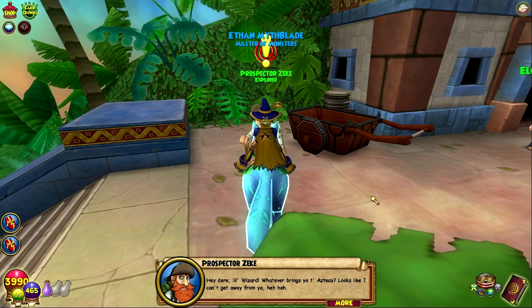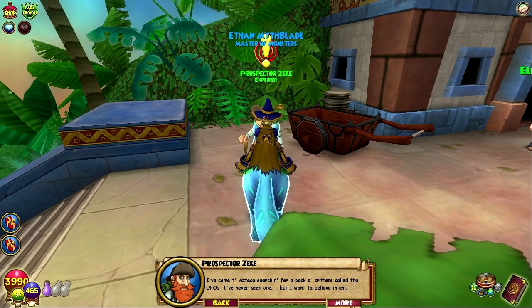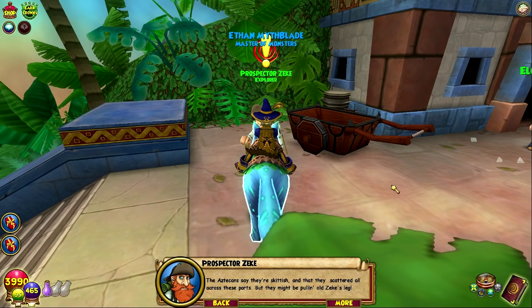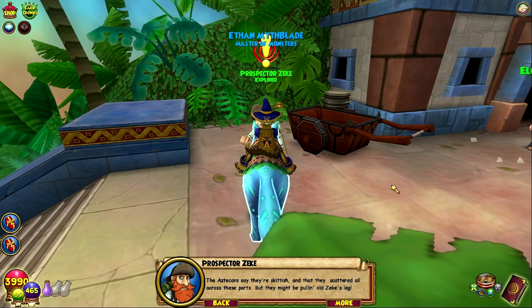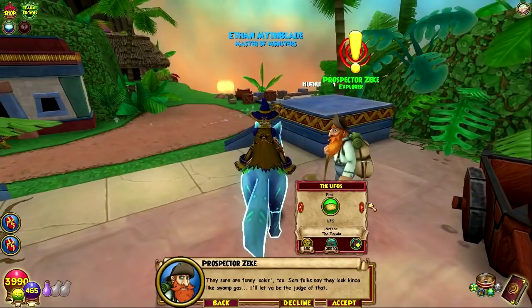The UFOs. Hey there, little wizard, whatever brings you to Azteca. I come to Azteca searching for a pack of critters called the UFOs. I never seen one, but I want to believe in them. The Aztecans say they're skittish and scattered all across these parts, but they might be pulling old Zeke's leg. Can you see if you can find them for me? I don't need you to do anything with them. Just tell me where I can find these UFOs. Some folks say they look kind of like swamp gas — I'll let you be the judge of that.